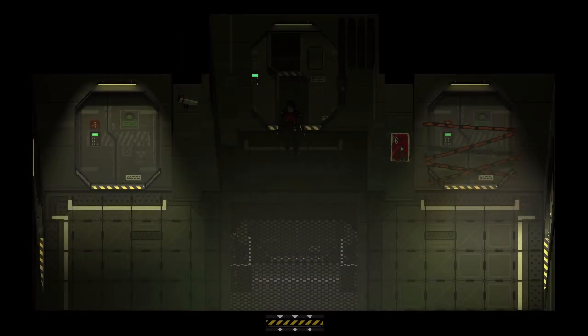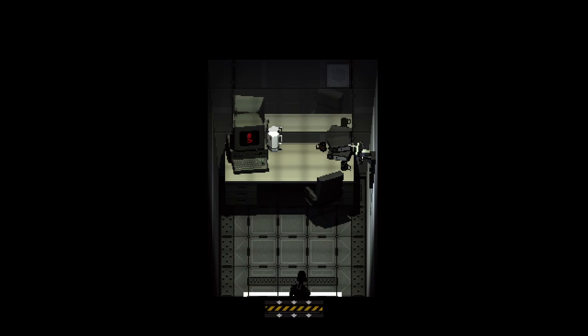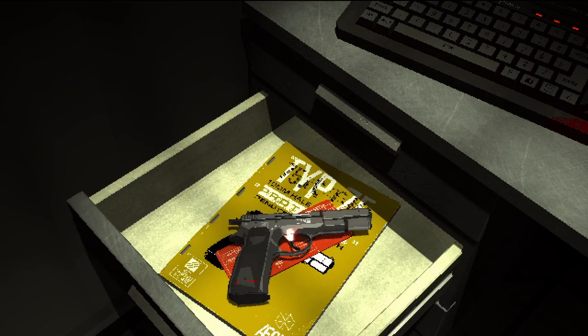We've got ourselves a new key card, let's go use it. This is cute — I don't want to say cozy looking office, but relatively speaking. Let's see what we've got here.